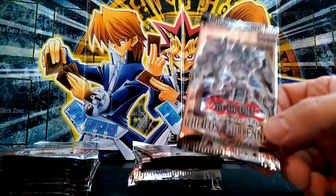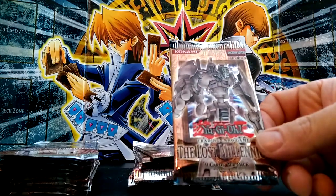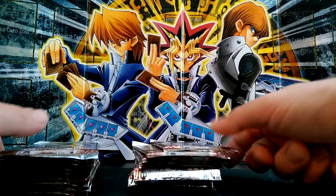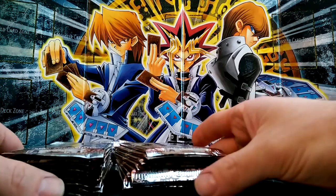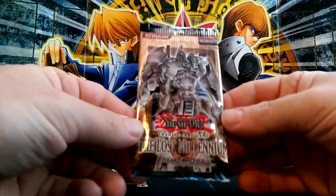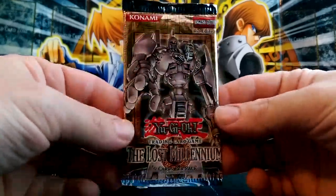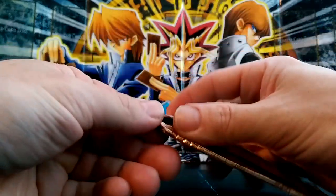I want to see if I can get an Ancient Gear Golem and Brain Control. Really what I want this set for is the Elemental Heroes - I don't have any of them. I do have Chaos Neos and a few others, but I don't have any of the originals. I'd like to get Avion, Burstinatrix, Clayman, and Sparkman. Even though they're commons it would be really awesome to have them. So we'll go ahead and start.